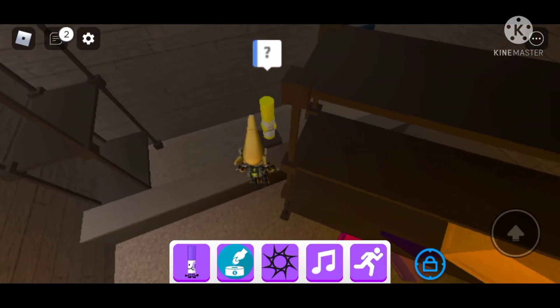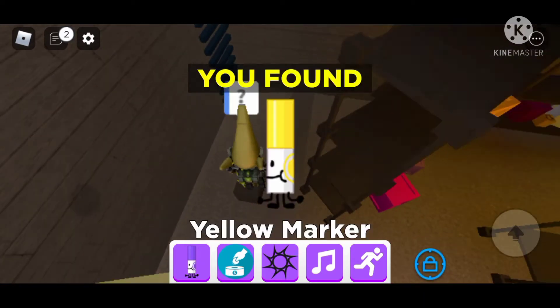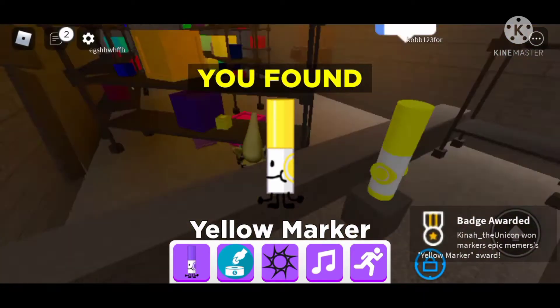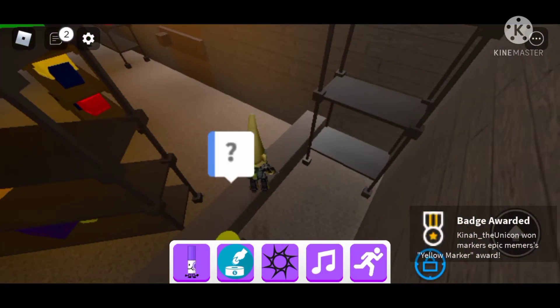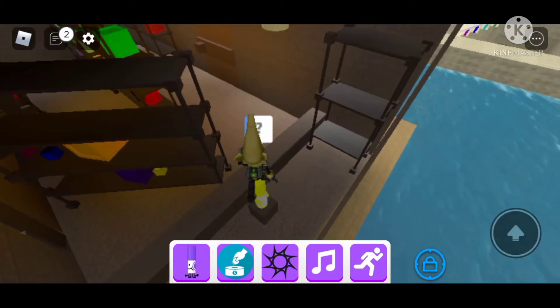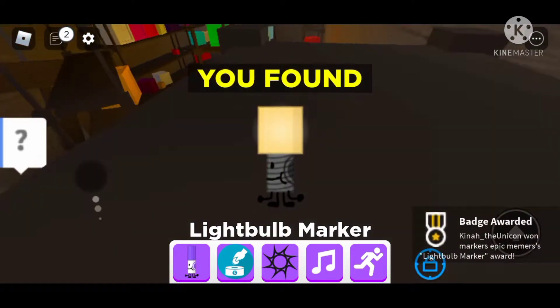The yellow marker is just at the shop, almost to the water place. The light bulb marker is right on top of her — you're gonna need to get that one.